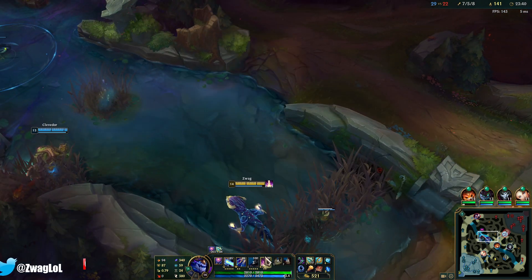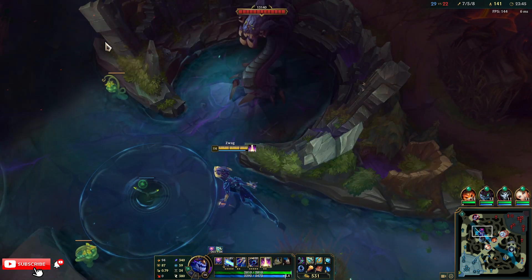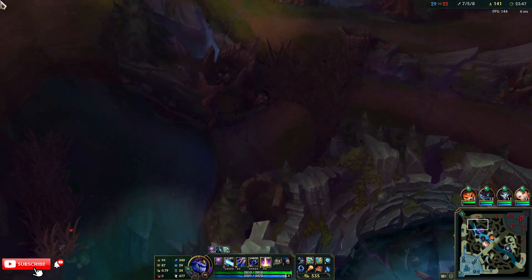Now I have the super ult so it changes completely - the bar will go away if I use it. I don't think I can 1v1 a 1-and-8 Yasuo, but I'm gonna try. I feel like he's gonna beat me.